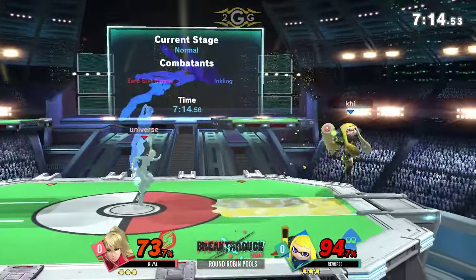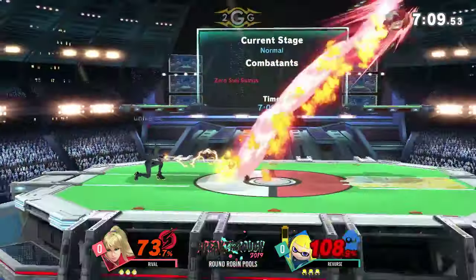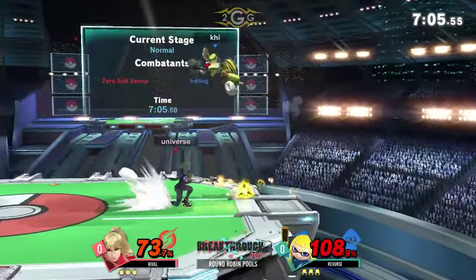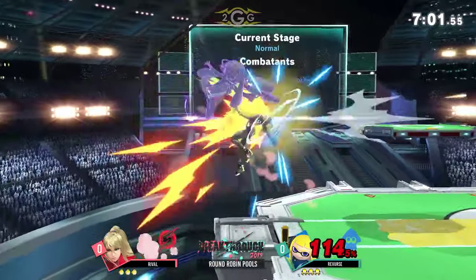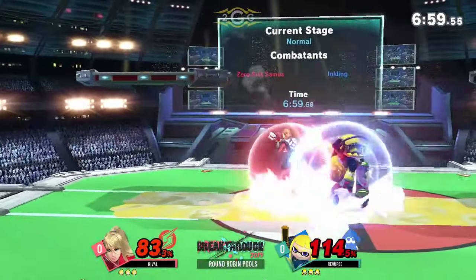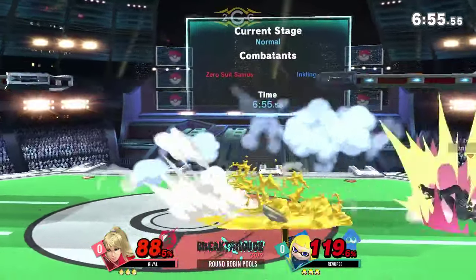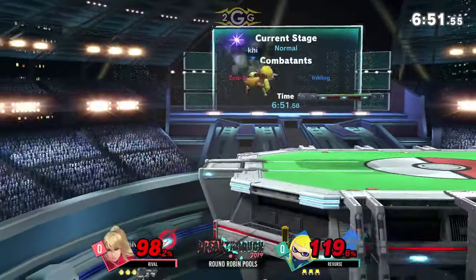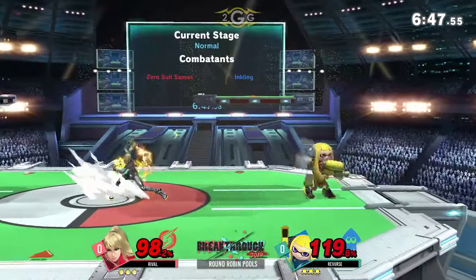Looking for that spacing here. That's where Rival wants to keep it — out here at the spacing game. He knows Inkling's opportunities come from the ability to dash dance, have great movement, but also their approach attack is kind of a disjoint, so you have to be careful about it. Good opportunity to just use that jump to get away from the splat roller. You can see Rival looking for that bread-and-butter opening combo, especially with that Paralyzer shot or Nair just to open Inkling up. But Inkling's just not giving it to him at all.